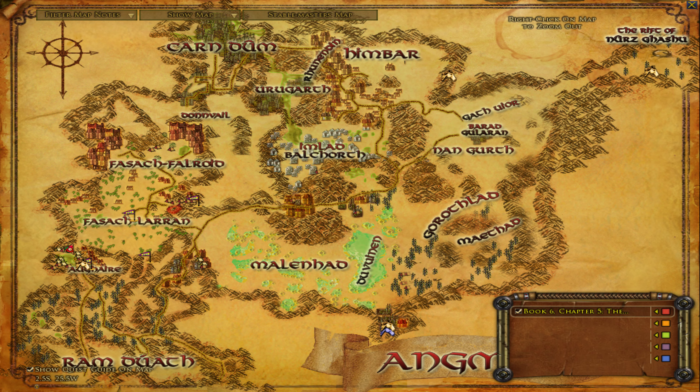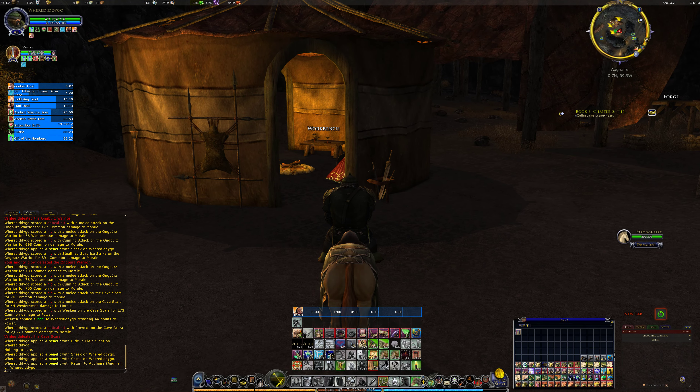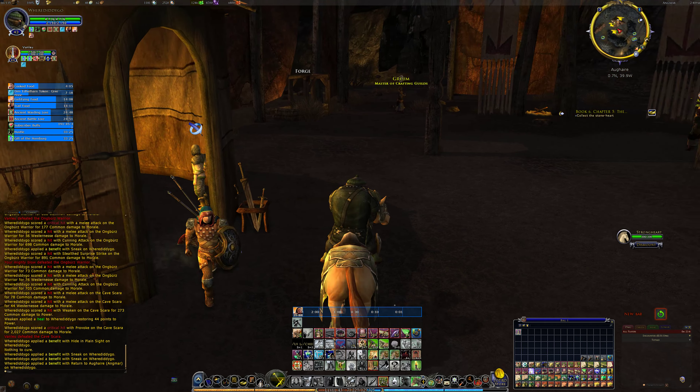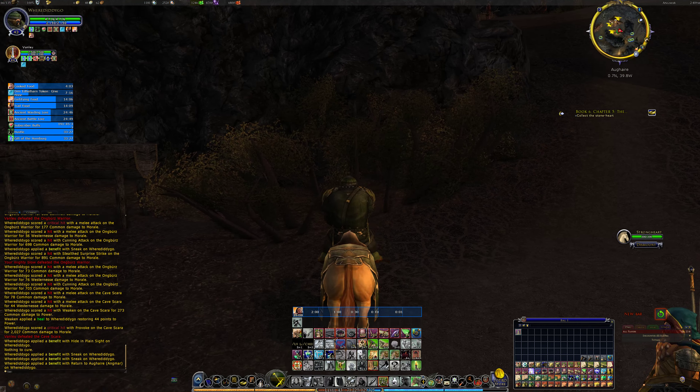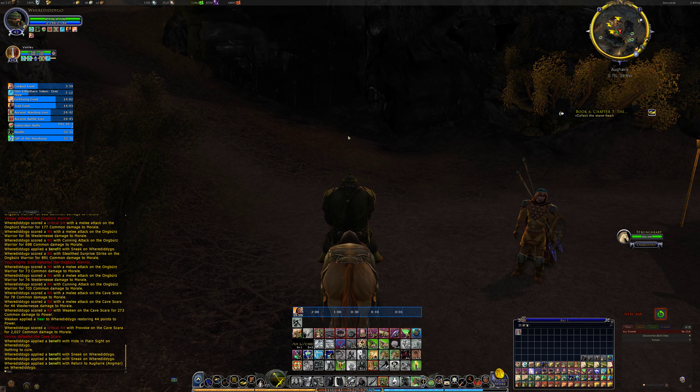This time we do have to fight the mage and the spirit. Let's ride there again and just avoid everything. I've got something new — Muster in Rivendell. That's going to be useful, oh nice.